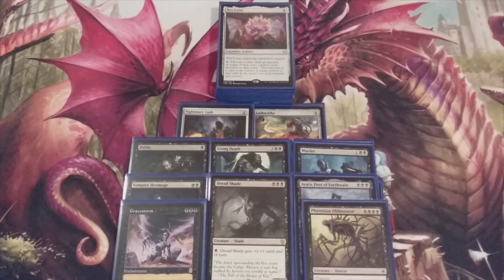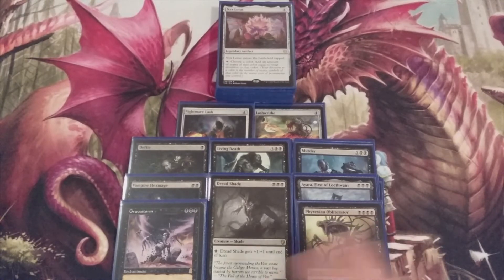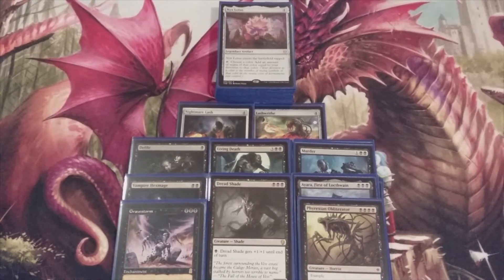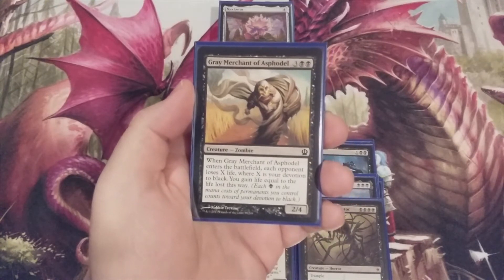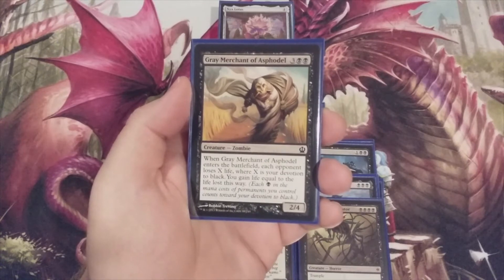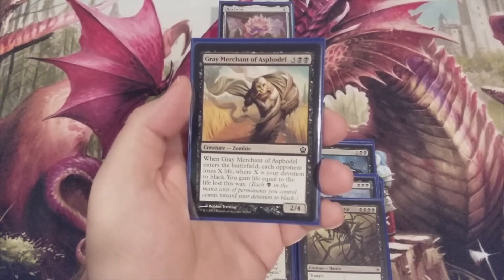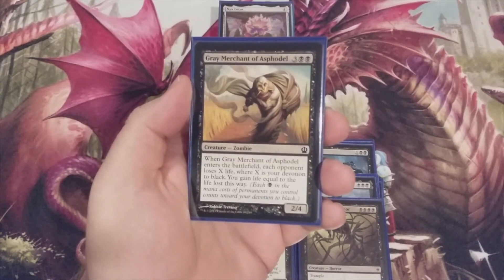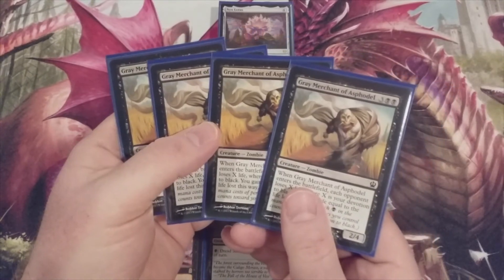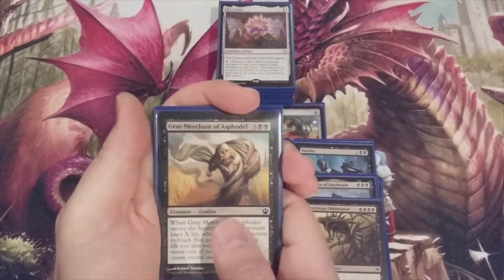And that is almost the deck. However, we're playing mono black devotion, so we need a reason why we included all those spells with all those black mana symbols. Front and center: four copies of Gray Merchant of Asphodel. Three and double black, it's a 2/4 Zombie. When he enters the battlefield, each opponent loses X life, where X is our devotion to black. We gain life equal to the life lost this way. Four copies of the game-ending spell, Gray Merchant of Asphodel.